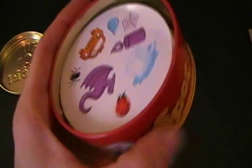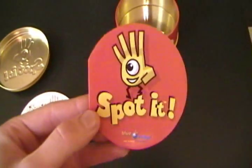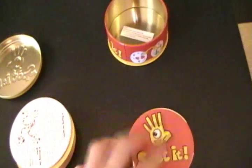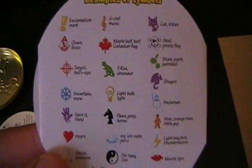Here's an example of what some of the pictures look like on one of the cards — just neat little colorful pictures. You do have instructions, and they give you a little chart of all the images which can appear on the cards.